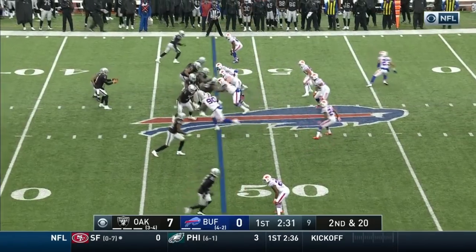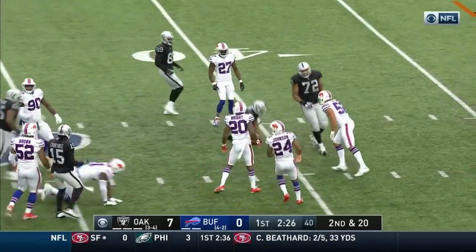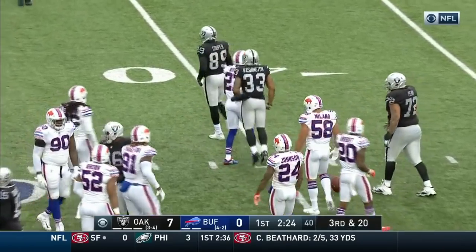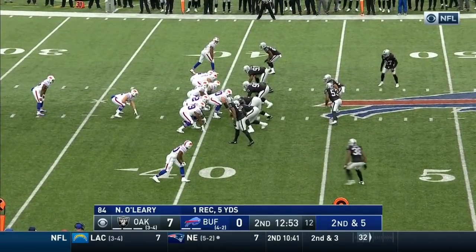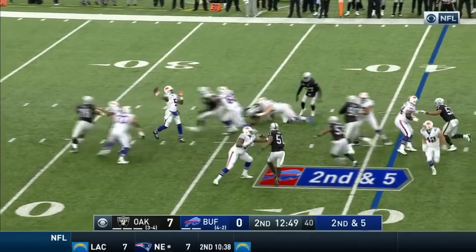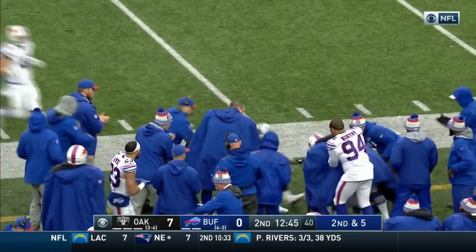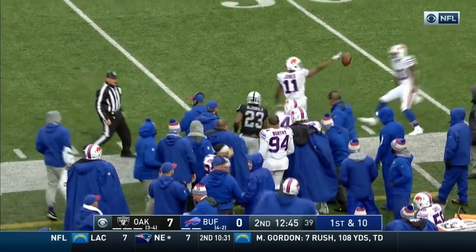2nd down and 20. It's a handoff. Washington into Bills territory, and Washington back to the original line of scrimmage. Tyra Taylor wants to go back in the air, lofts one for Jones. He's got it at the 39-yard line, taken down by Dexter McDonald.